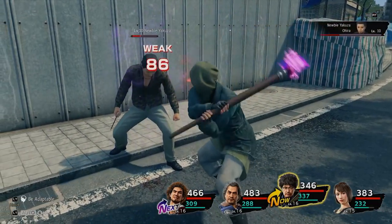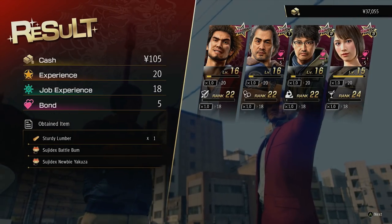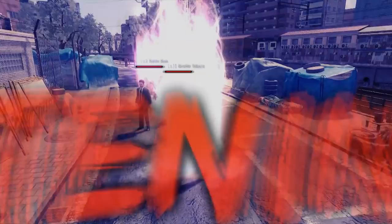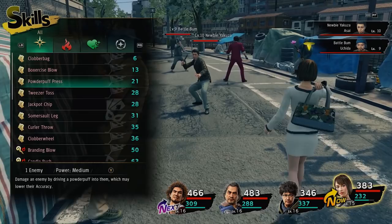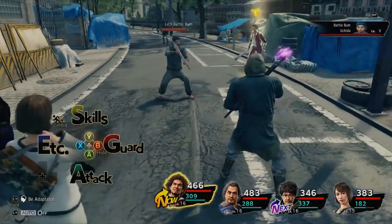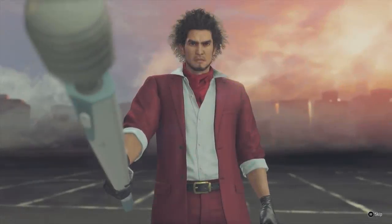There's something cool where if there's an environmental object between you and the enemy, you'll either kick it at them or grab it and use it as an additional attack. That's similar to how in previous Yakuza games you could grab environmental items like bikes and bash people. I'm going to miss not beating everybody up with bikes — that was kind of my go-to. We're going to do one of his strongest attacks now.